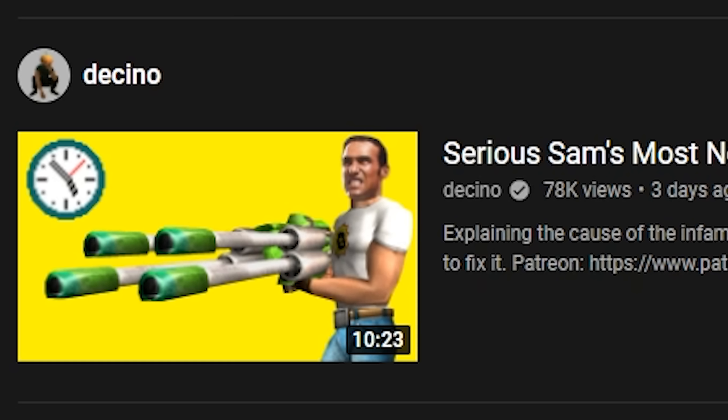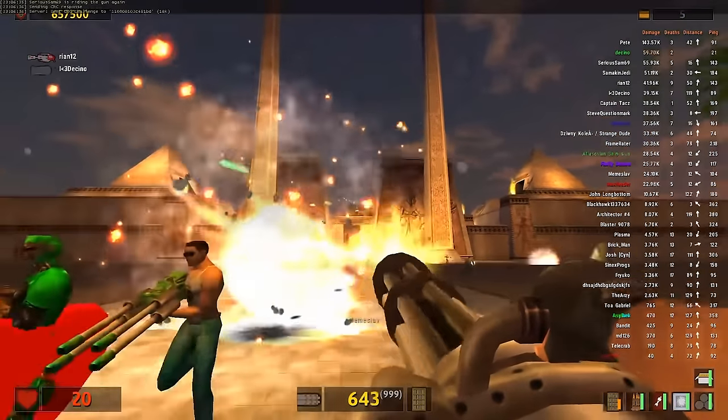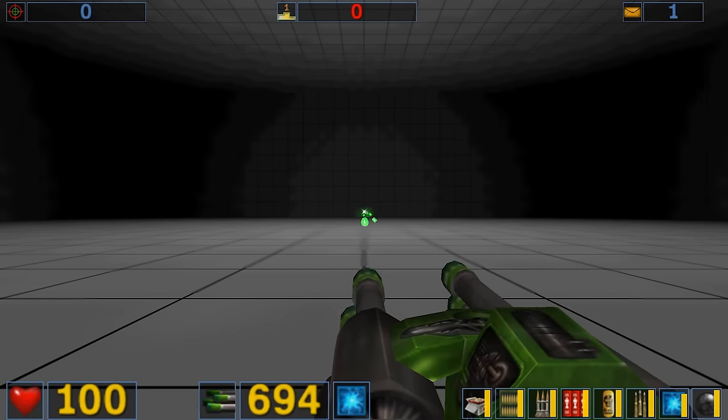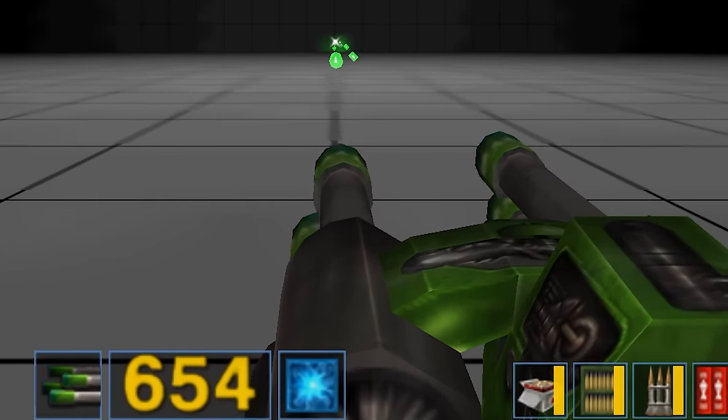Wow, not a Doom analysis video this time. This better be good, pumpkin man. Even if you're not into Serious Sam, I reckon this is a pretty interesting topic. The classic Serious Sam games are plagued with the same, somewhat game-breaking problem: the weapon slowdown bug.